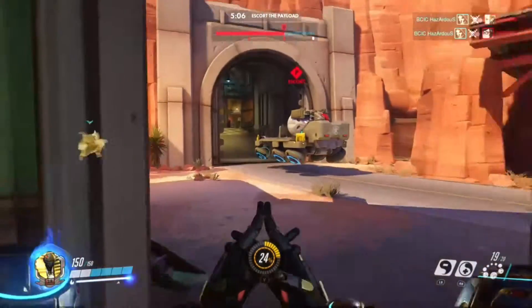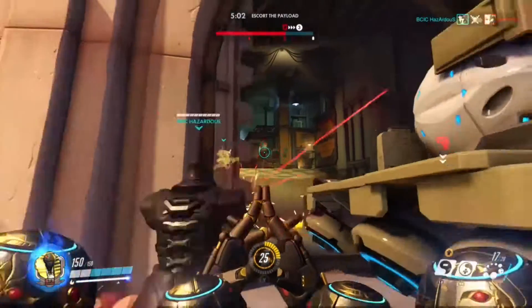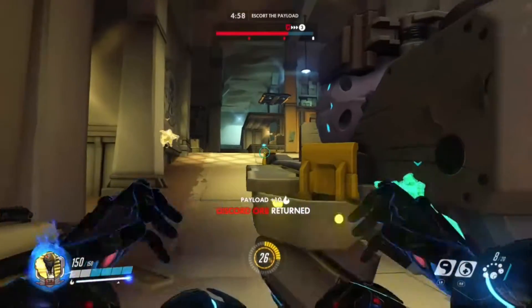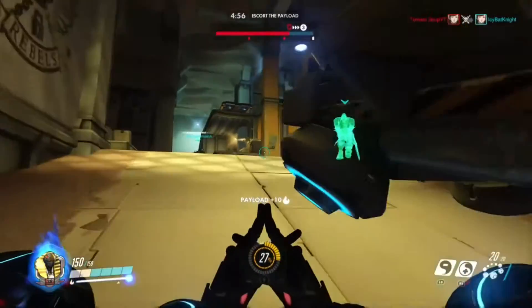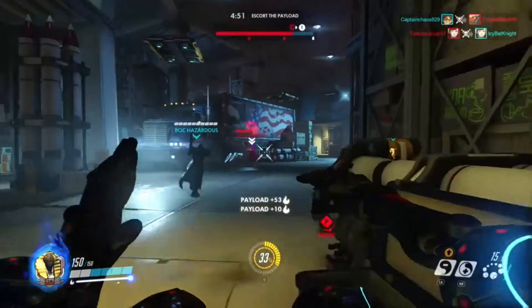Let's move on to Mercy. Her damage boost moved from 30% to 50%, so now you can give people a 50% damage boost. And she's no longer stationary when she does her resurrection — she can now move around and resurrect people instead of being stuck in one place.